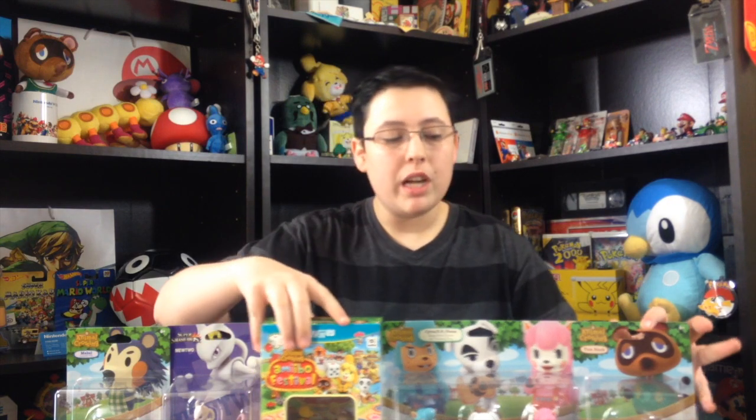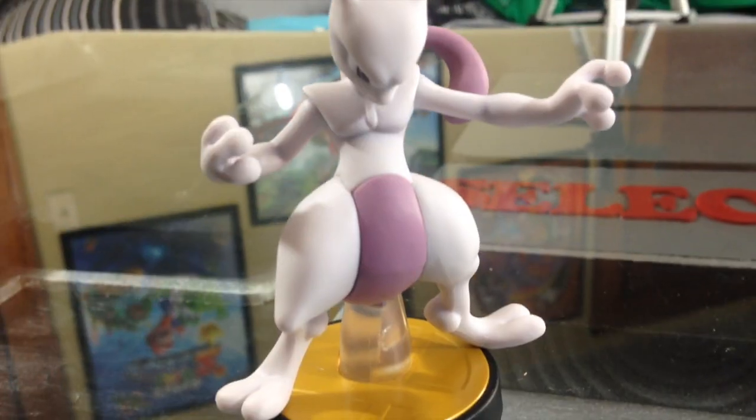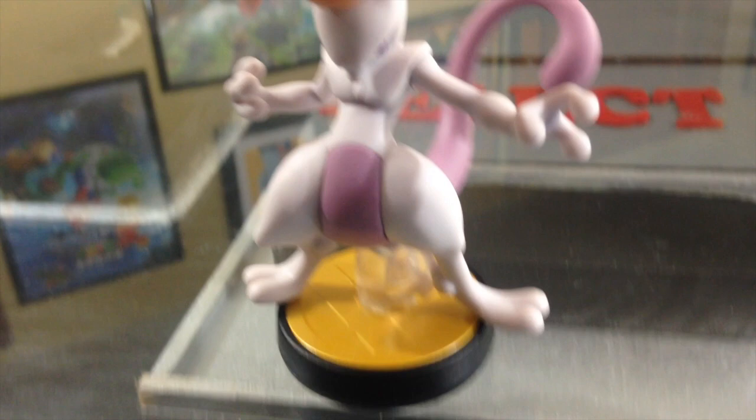I'm really excited, but first might as well get Mewtwo out of the way. Look at that — Mewtwo! They have a nice, like, clear base. His tail is very long. He's a lot bigger than I thought he would be, actually. His feet are large and they come off of the base, which is kind of cool. He's really cool looking, though. I don't play Pokemon, but I have to have it — it's Amiibo. Mewtwo, everybody!